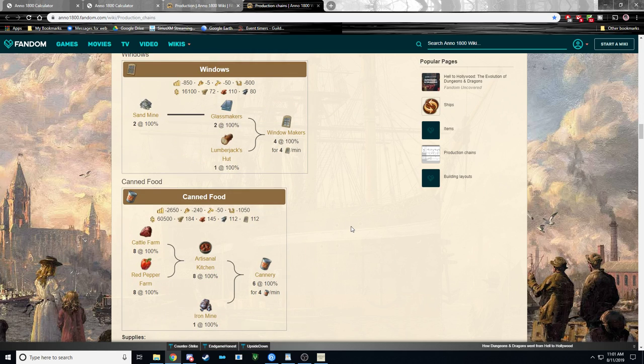This goes for the rest of the production chain section on the wiki. Window makers — you only need one window maker for quite a while, which will supply a lot of windows. You only need one glass maker, one sand mine, and one lumberjack cut, and you're done. If you want two window makers, you still only need one glass maker and one sand mine. Breaking the chain down by two gives you one, one, and two — so two window makers for one mine and one glass maker.